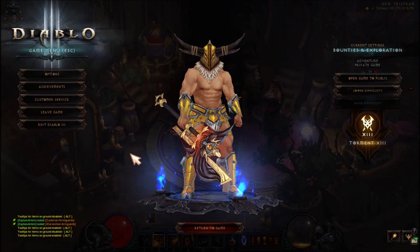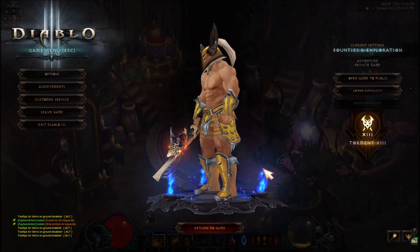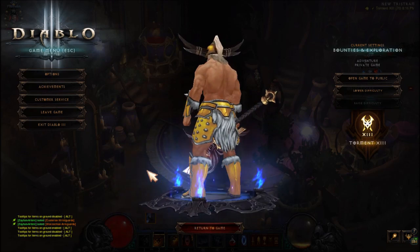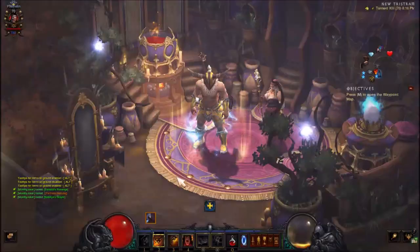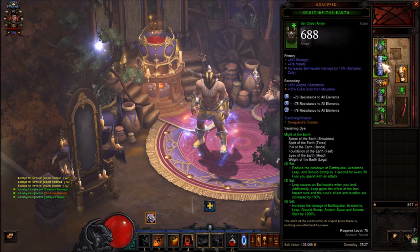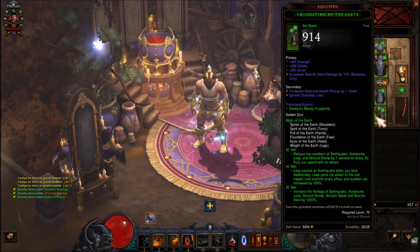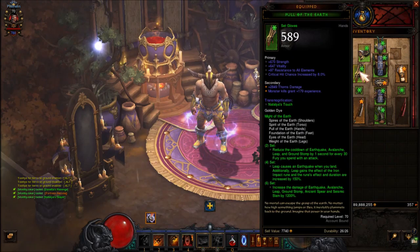This is the first transmog set. If you like this axe, I'll put a link in the description below for the axe transmog. For the outfit: helm is the Crown, chest is Conqueror's Caress, pants are Natalia's Leggings, boots are Natalia's Bloody Footprints, shoulders use vanishing dye, and gloves are Natalia's Touch.